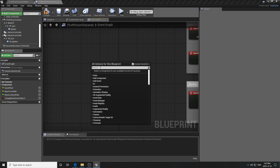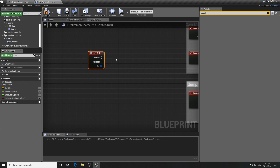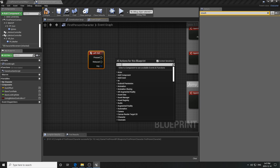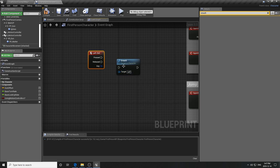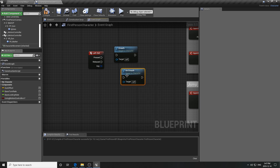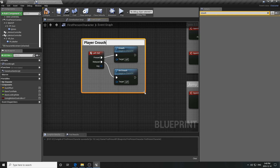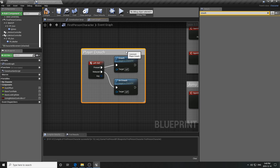For the crouch, filter for the Left Control key - that's what we're binding it to, though you can use C instead. Deselect the context sensitivity filter and type 'crouch' to find the Crouch function, then filter for 'uncrouch'. When Left Control is pressed it crouches, and when released it uncrouches. This seems hardwired so we don't need to tell it to affect player movement. Let's comment that 'Player Crouch' - it's a simple crouch we'll improve later.